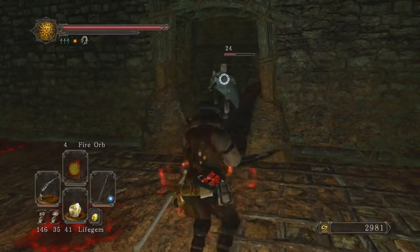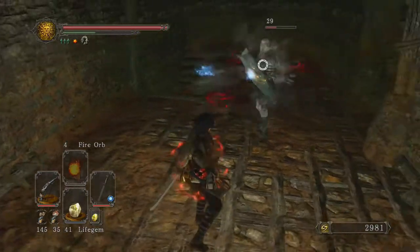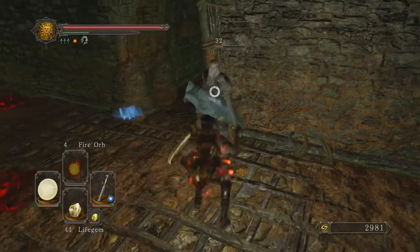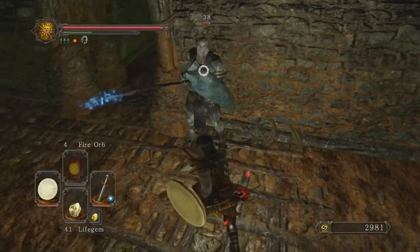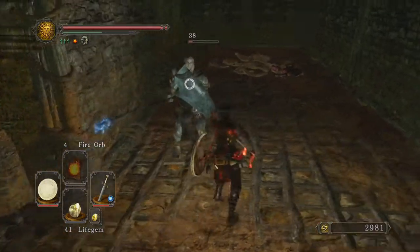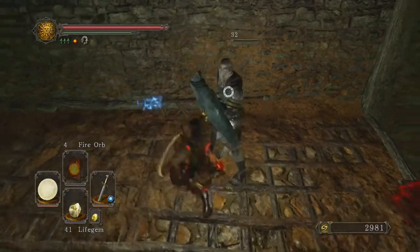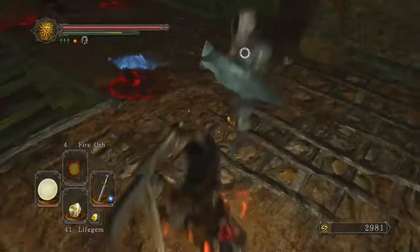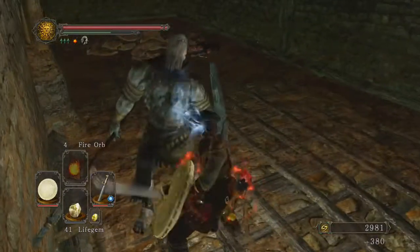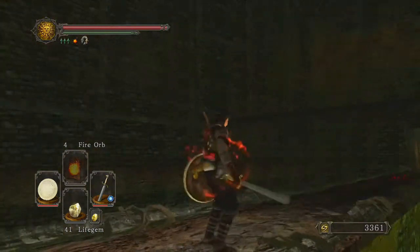He really just took an Estus right in front of me. Come on, that's a shield deflect thing. Really? It's not working? This guy is a big meanie. There we go, get some! Got his guard finally. Jeez. Alright, I'm guessing that's the boss up there.